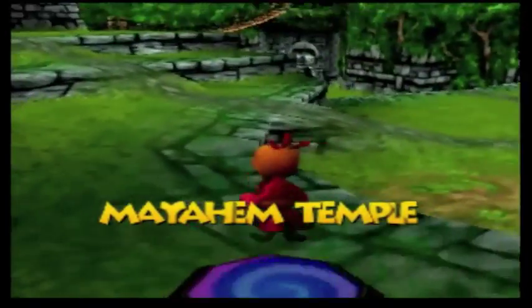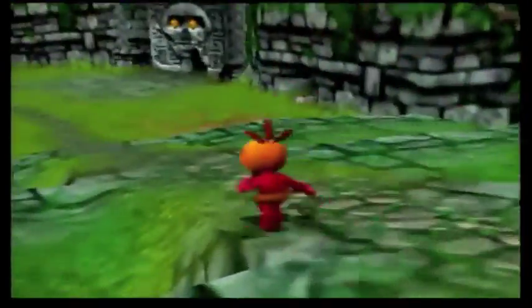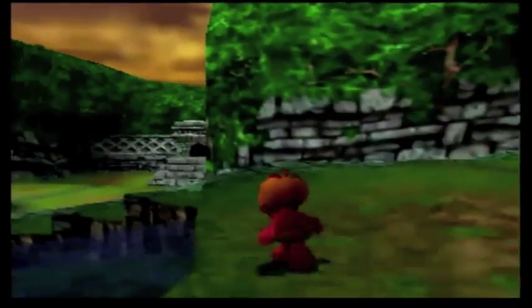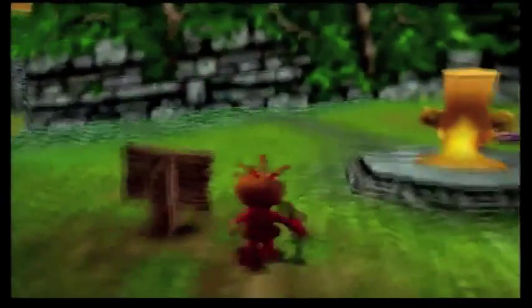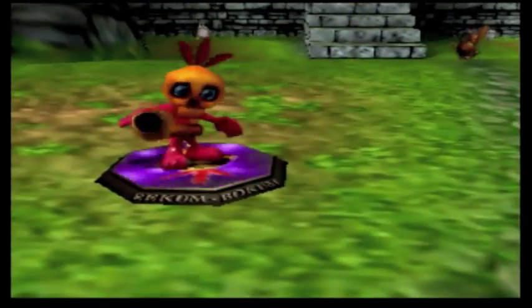Hey everybody, what's going on? Welcome back to more Let's Play Banjo-Tooie blind for the Nintendo 64. In the last episode we got here to Mayahem Temple for the first time. I realized I was pronouncing that incorrectly — it's Mayahem. In this episode I noticed one thing I missed with Mumbo, and then after that we're going to explore the area with Banjo and Kazooie because there's a ton of stuff I missed with them.